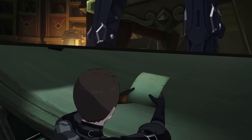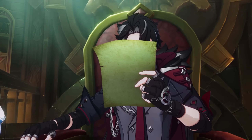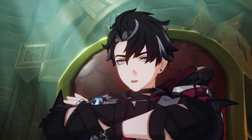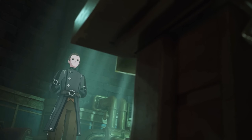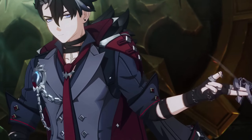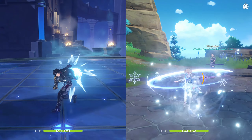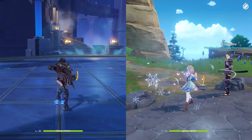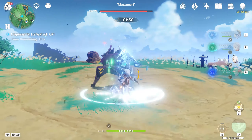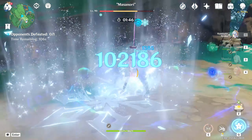Now we need to talk about the bad, or the not so good things about his kit. Firstly, he is centered around his normal attacks, which means he should have the best possible normal attacks for a cryo hyper carry DPS — but unfortunately he does not. Ayaka is not even a Catalyst character, yet she has unlimited access to cryo normal and charge attacks simply by using her alternate sprint with a zero-second cooldown, and she deals significant amounts of damage with those attacks as well.